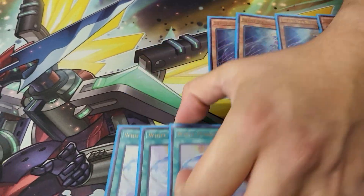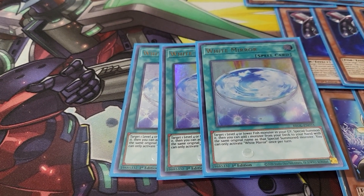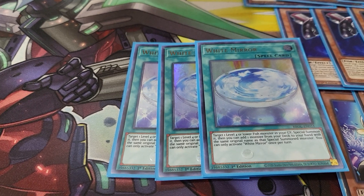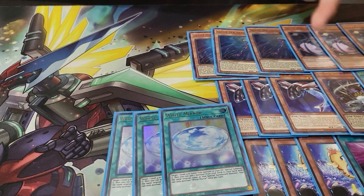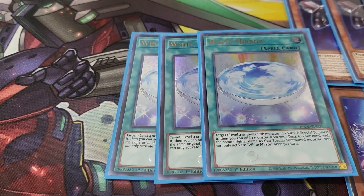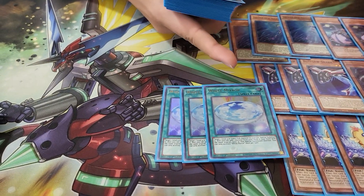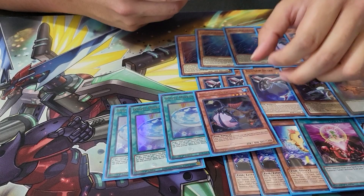The next extender is White Mirror. Basically what White Mirror does is special summon a fish monster from the graveyard, and then search your deck for the same name as that fish monster that was special summoned. So it'll special summon Silent Angler, Buzzsaw Shark — any one of the fishes. I'll special summon Buzzsaw Shark and then search a Buzzsaw Shark from my deck to hand. So it's an extender and a follow-up at the same time. There's also a Link monster in the deck — if I brick, at least I can make an XYZ with these two.